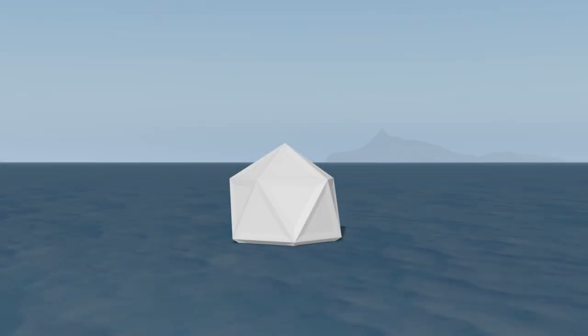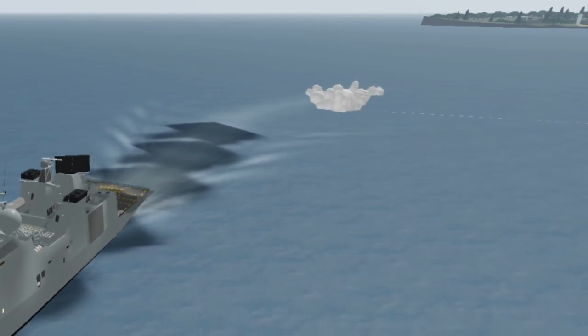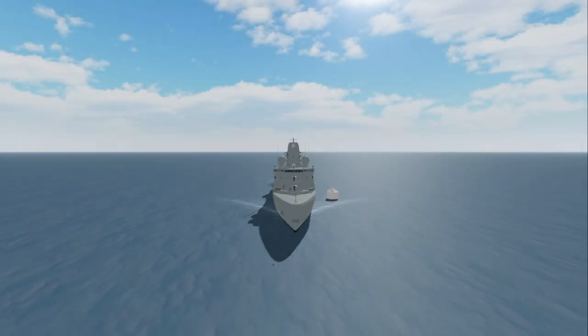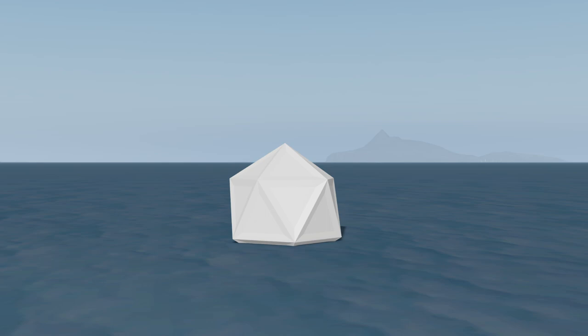The last type of countermeasure are decoys, currently only found on the Iver-Huitfeldt and the Zeven Provincien class frigates. When deployed, incoming missiles and torpedoes will be drawn towards the decoy. The decoys on the Iver fire two on the left then two on the right, while the Zeven fires one on the left then one on the right. The decoy will despawn once it is hit.